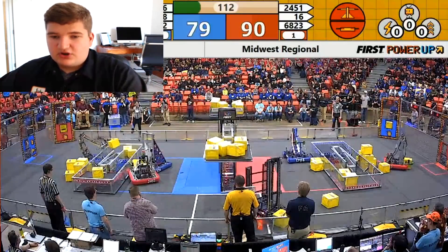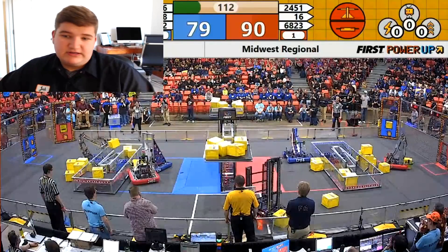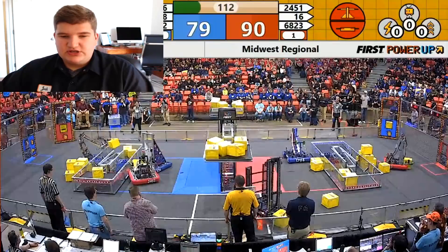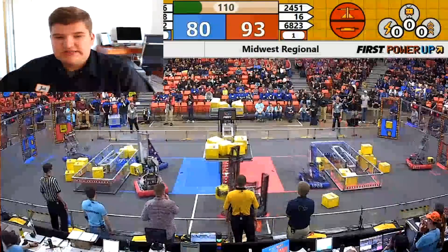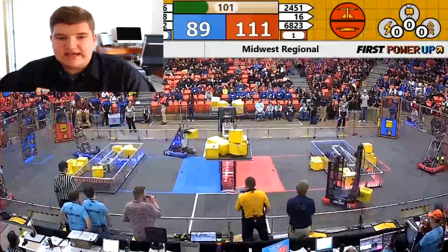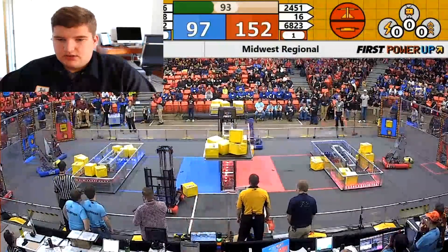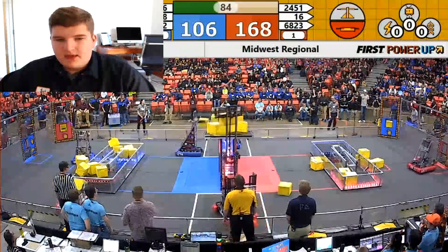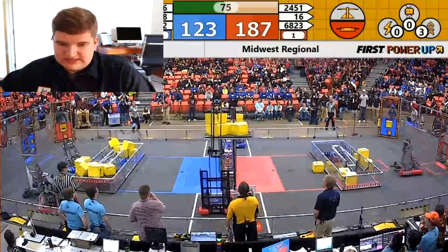Pwnage is not going to win this fourth cube from R-Cubed, but they're raising the cycle time so that Bomb Squad can take what's already a one-cube advantage on the scale to a two-cube advantage, while the blue alliance is still neglecting their switch. Wolf Bite does have to go toward their switch now because Pwnage put one on there, which takes away from their possible vault cubes. The power-ups in this match become very key in deciding who wins.